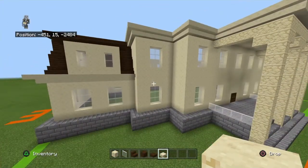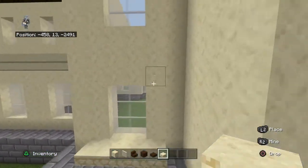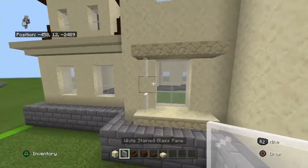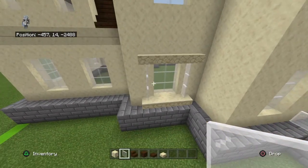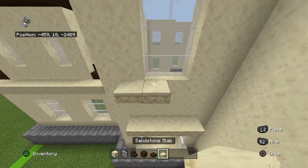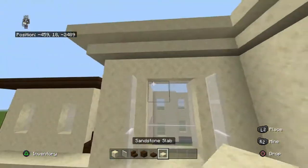Place four upside-down sandstone slabs below the window and four above it, extending out either side by one. At the left and the right, place white stained glass panes connecting. Do that on all eight windows.